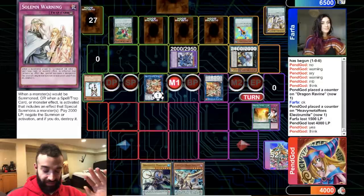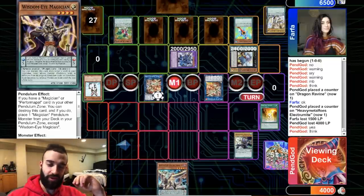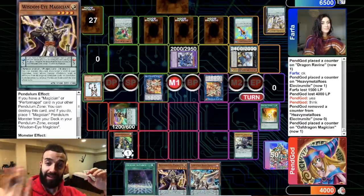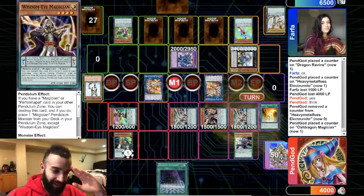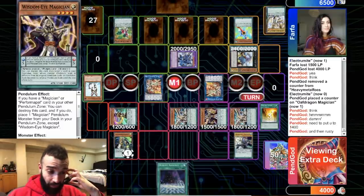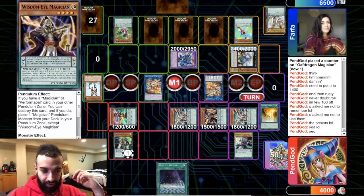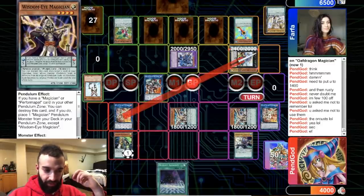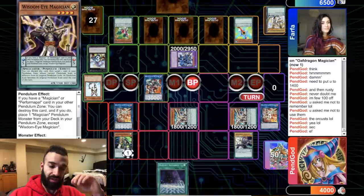One gadget gives you a plus 2 every single turn — you normal summon a gadget, you pendulum summon a gadget every turn, and you get back the same engine that started, so you get a free Rank 4 every single turn. It recycles itself because the following turn you get another one. We think a lot here because it's a tough board situation. We want to ideally get rid of both his scales and his board. Instead we're gonna take Boralode, go into Electrumite, bring Baguska's defense down, and destroy that.